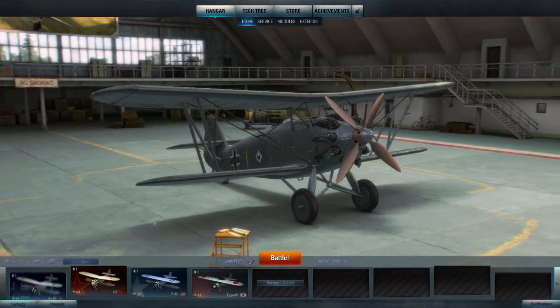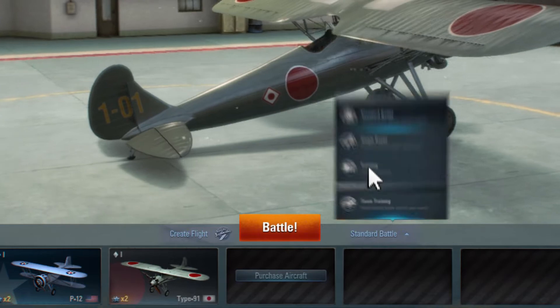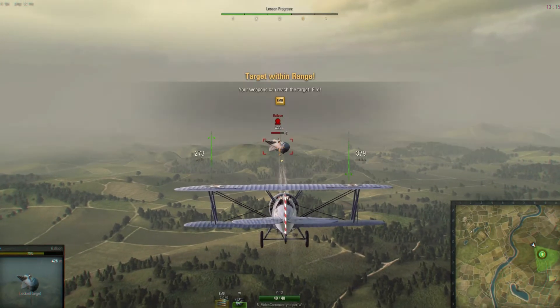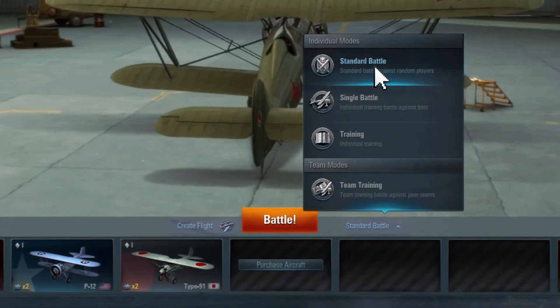Tier 1 warplanes are waiting for you in the hangar. They are all ready for a sortie — just pick one. Choose the training mode. You'll learn how to fly a warplane and destroy air targets. When you decide you're ready for the real fight, choose standard battle.